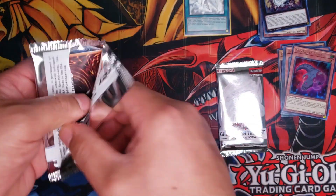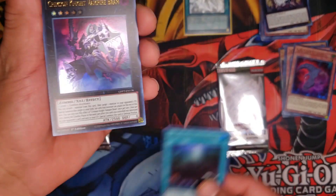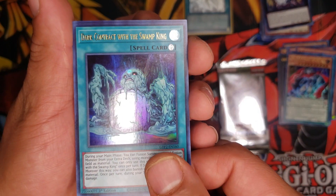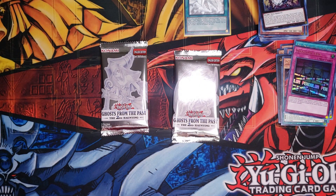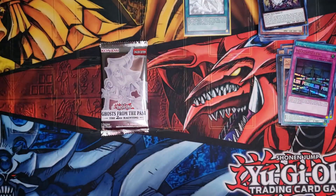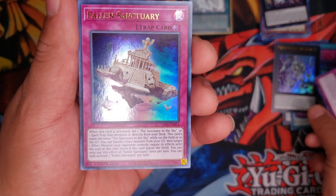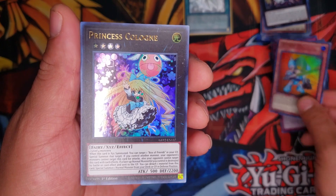Dark Magician the Dragon Knight, Dots Caper — pretty cool. DD Necro Slime, Hollow Sweet. Next pack: Domain of the True Monarchs — back when monarchs were super good — Crimson Knight Vampire Bram, Goi DDD Driver, Zero King Rage, Dark Contract with the Swamp King, and Pendulum Area — interesting. Two booster packs left, hoping we can get another ghost rare. Let's try our luck with the Blue Eyes White Dragon. We got Pre-Preparation of Rites Laplacian, another Cyanide Conflict, and Falling Sanctuary. Death Spot Zero Zero One — pretty good reprint — and Princess Cologne.